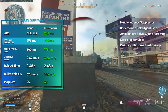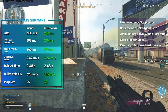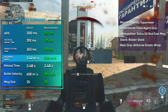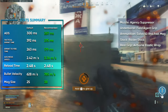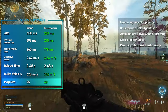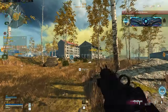Your tactical sprint to fire got a massive boost, going from 392ms to 275ms. Same goes for your sprint to fire speed: 263ms down to 179ms. Your ADS movement speed went up from 2.42 to 3.36. Your reload time stayed at 2.48 seconds. Bullet velocity went up from 628ms to 785ms. Your magazine size is now 38 bullets instead of 25, and your vertical and horizontal recoil got better, but your hipfire got worse.